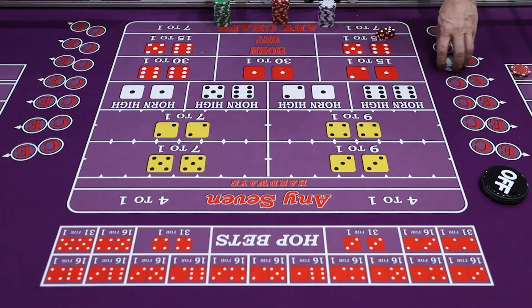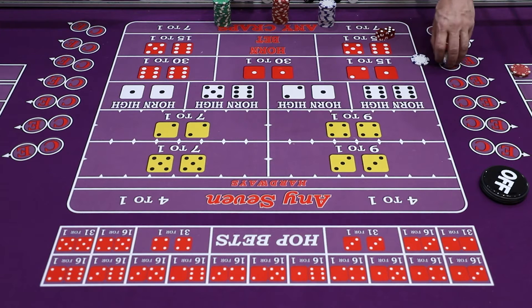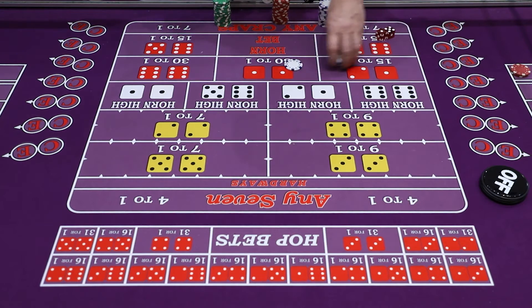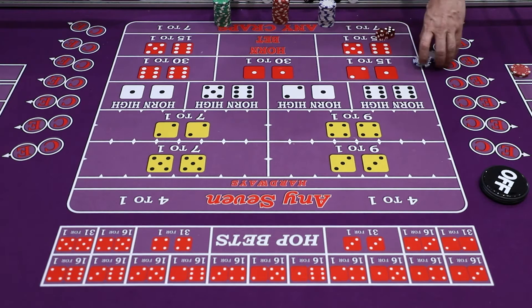If you bet three-way craps and the ace-deuce hits, you're only going to get $13. But on the high side, you're going to get $28, which is more than $21. So if you roll aces or twelve and you have three-way craps, you have the opportunity to make a little more money. If you roll the ace-deuce, you'll make a little less. That's a decision you have to make.